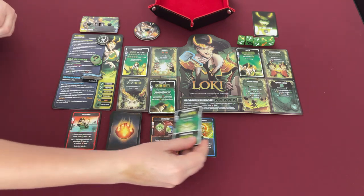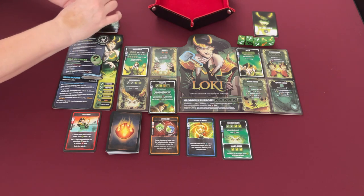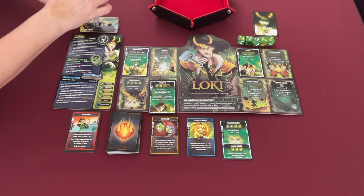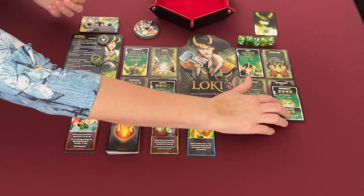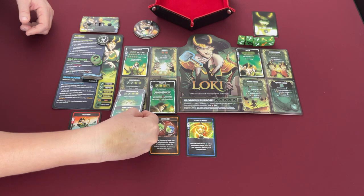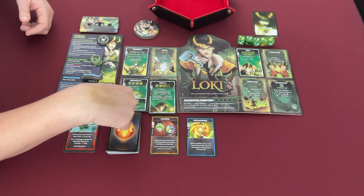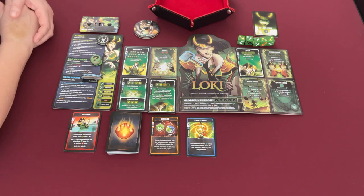Loki gains a CP and draws an upgrade — an upgrade to his defensive ability Tipped the Scale 2. He upgrades it, spending his CP. The new version deals one more damage and gives him another ability: Liar's Gift, usable if he rolls a bunch of helmets. Let's roll for his attack.